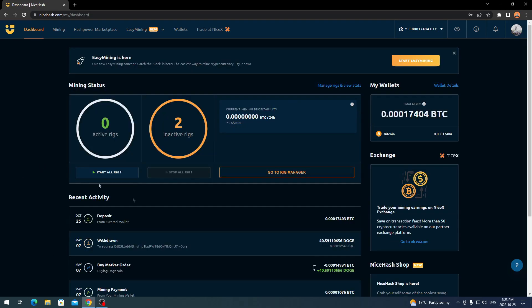Everything's been confirmed — I have the Bitcoin in my wallet here on NiceHash. If you're looking to deposit, you just come up top and click 'deposit' and that gives you your NiceHash address. Just for reference, today is October 25th, the day I'm recording this video, so you can always look up the market conditions for that time. Since I have it all set up, we're going to go over and do the easy mining or catch the block, and we're just going to do the lower-end bronze package.